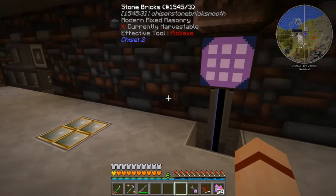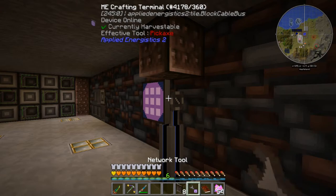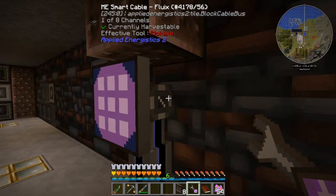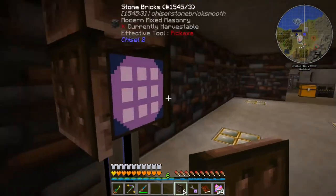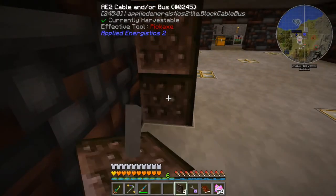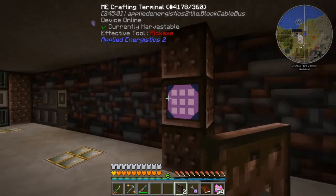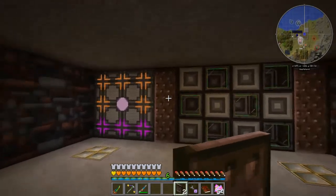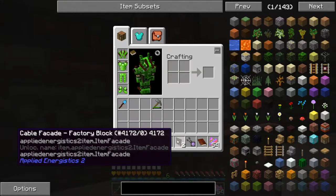Let me get these facades out. If I come in here and apply one to that side of the cable — there, there, there, there — now it just looks like it's part of the wall. The only thing is the textures don't connect on these particular ones, but the cable is hidden, so I'm good with that.